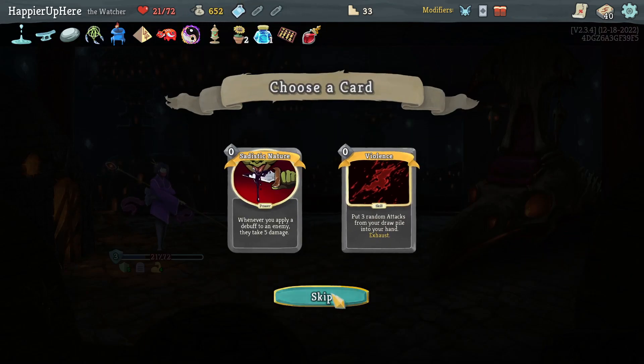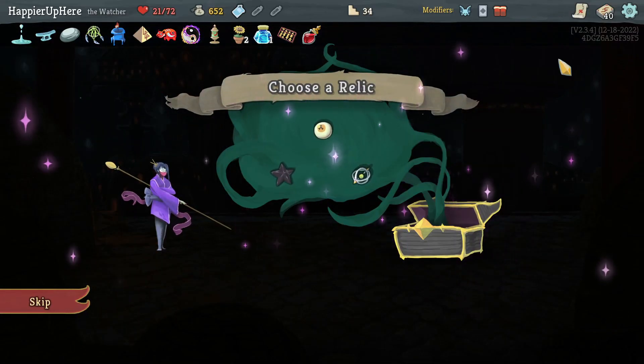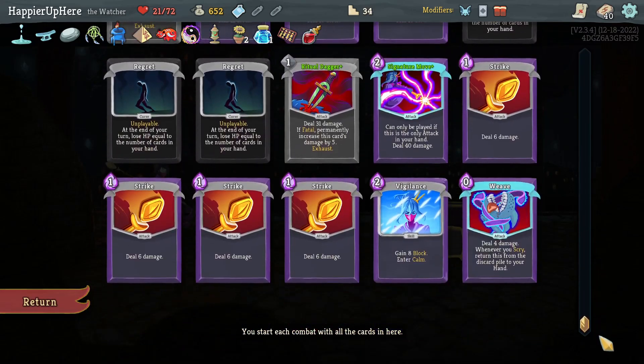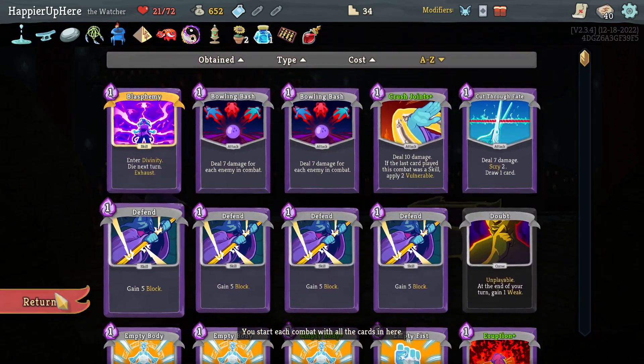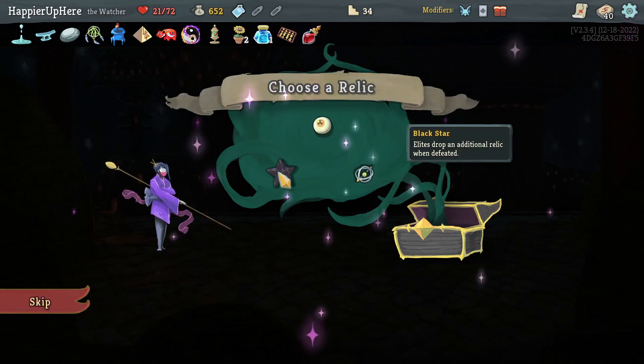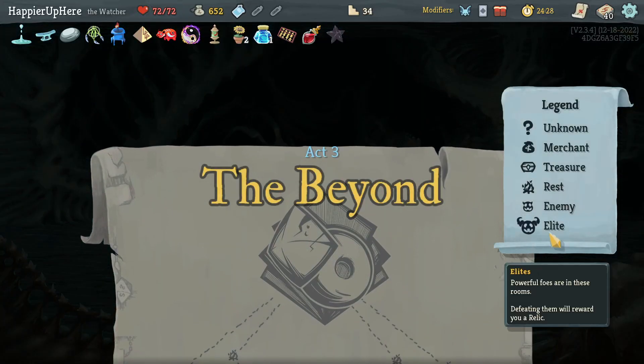Got a Power Potion. Statistic, Nature, Violence — I think I'll go for Pauper here, then Sneko. Astrolabe or Black Star — Black Star is interesting because I'm trying to go for collective analysis but also avoid Pauper, so I can't take another card. I'll take the Black Star and hope I get a bunch of elites on Act 3. Unfortunately no energy relic other than Happy Flower.